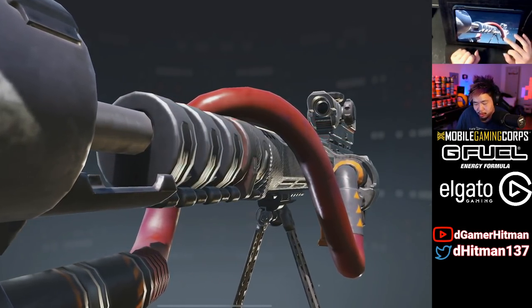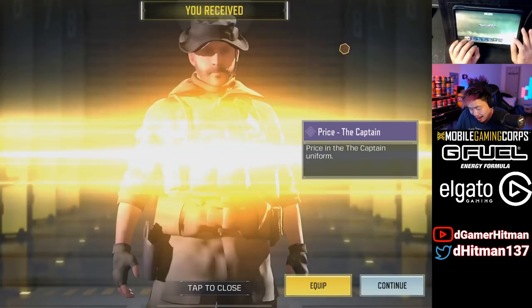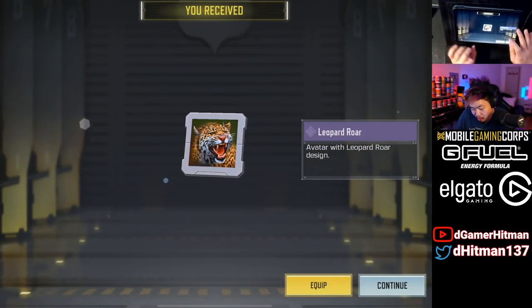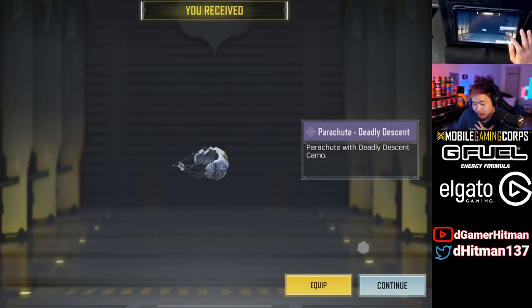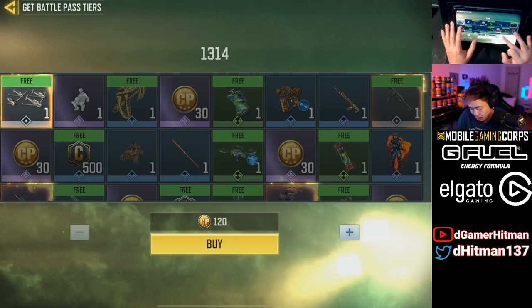The DLQ looks so clean — I'm a terrible sniper but that blueprint is impressive. Then we get Captain Price and the Sickle. I already have the diamond Sickle but this one still looks pretty good. And the Leopard Roar calling card — that is really nice. I love collecting those.